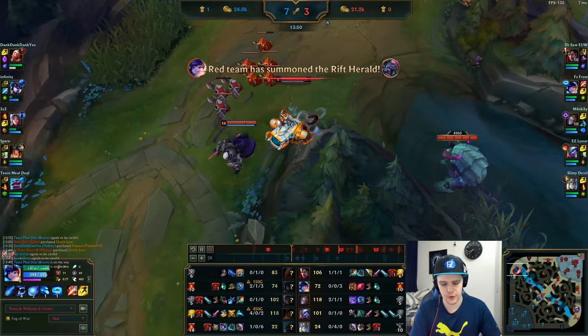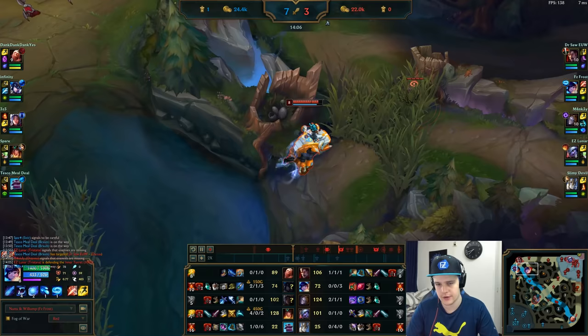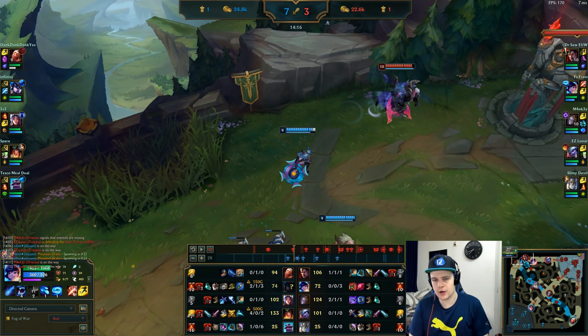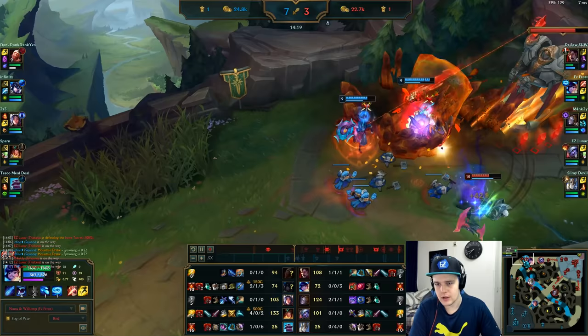I use Rift Herald on top lane while the third platings are still up — they go down at 14 minutes, so I just barely made it and got a good amount of gold, splitting it with Darius. Ideally in your average game you want to do Rift Herald at around the 10-11 minute mark. That way you can use it after a gank to get an entire turret — snowballing into mid or top lane for turret gold and platings. I was a little late this game.